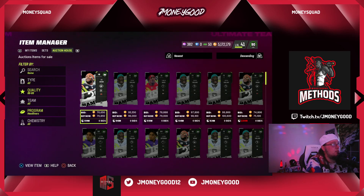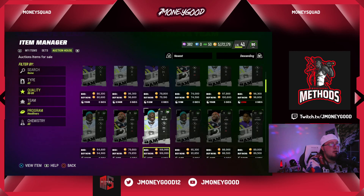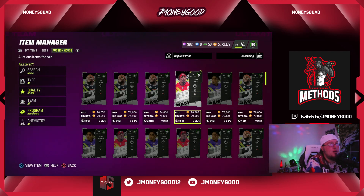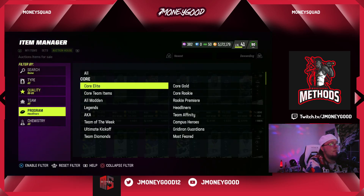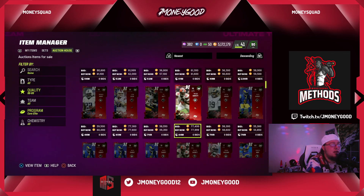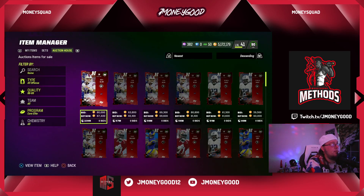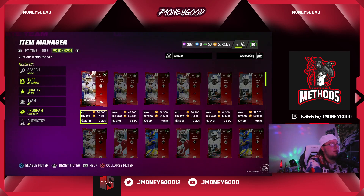Headliners at 70k — not bad, you might be able to sell that for 80k. Joe Mix is at 74-75k. Let's filter newest and try core elites. I see TJ Watt at 57, Miles Garrett at 55. Let's try offense and defense. Derrick Henry at 60k.